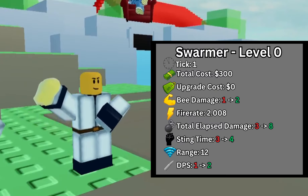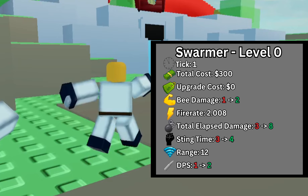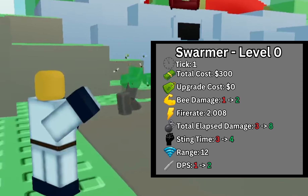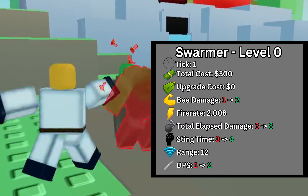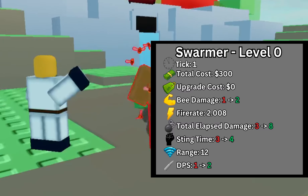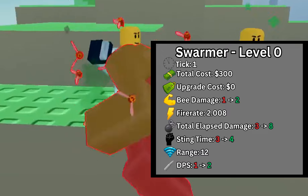At level 0, the Swarmer's B damage is increased from 1 to 2, and the same time is increased from 30 seconds to 4 seconds. This increases the Swarmer's total elapsed damage from 3 to 8, and its overall DPS from 1 to 2, making it significantly better at early game, now being able to kill normals and speedies in multi-mode with just one shot.